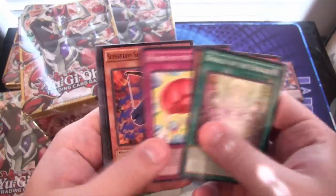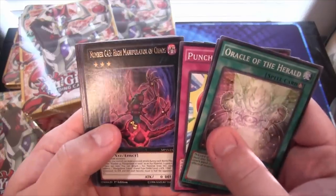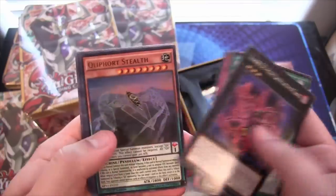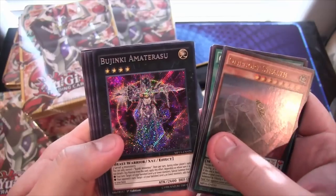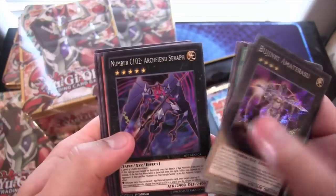They're guaranteed Holos out of every pack. We have Number C43 for a rare, Cleve Fort Stealth again — a lot of the Cleve Forts — and Bujinki Amaterasu for a secret.